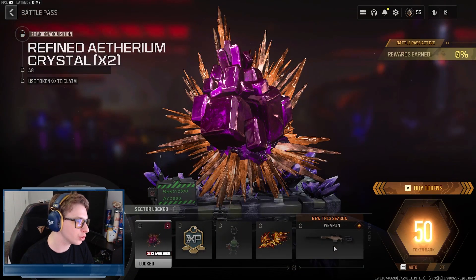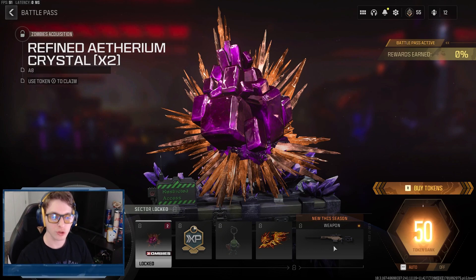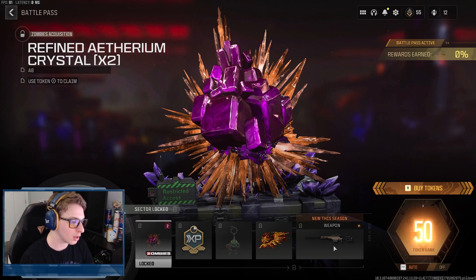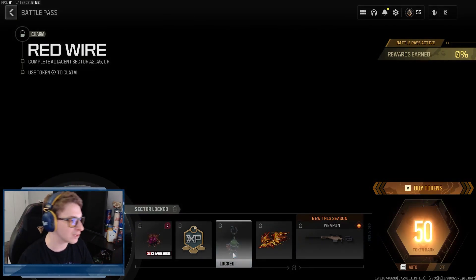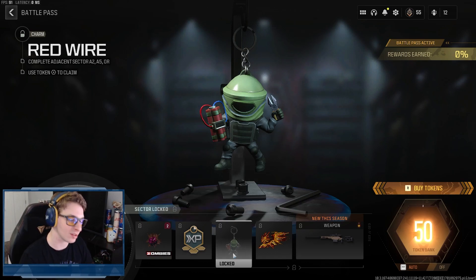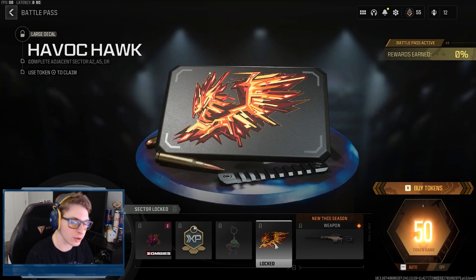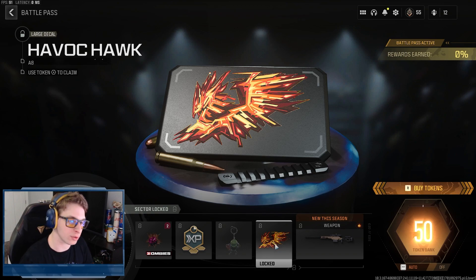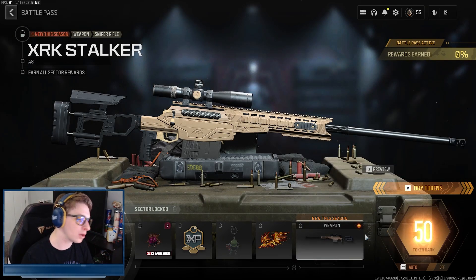At Tier A4 you get two refined ethereum crystals — that's Pack-a-Punch level two — which is fantastic to have in your acquisitions. You also get 15 minutes of battle pass XP, the Red Wire weapon charm, and the Havoc Hawk large decal, which could look amazing on a lot of camos. I'm a fan of the large decals; they add more variety than just plain weapon stickers.